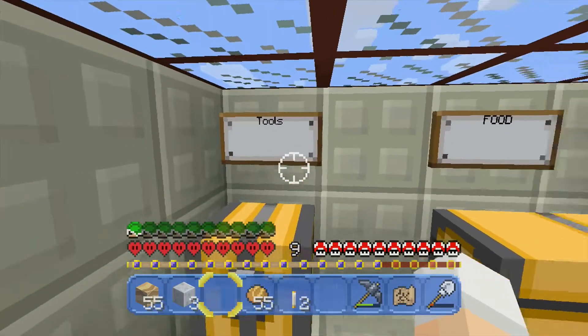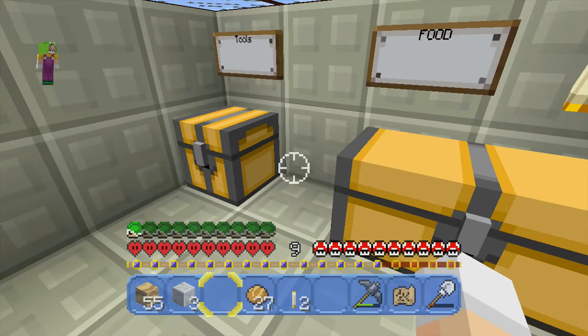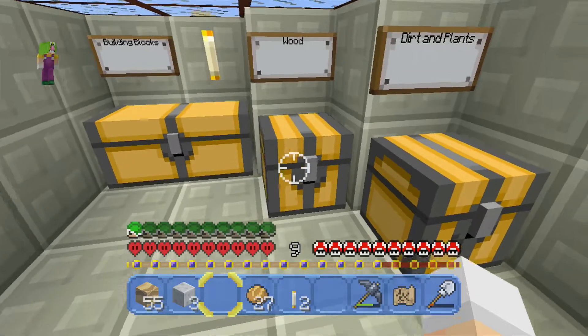The chests are labeled in such a way that my brain can easily parse them. We have food — which is a much too big chest for food. Maybe I'd want to switch that with the tools chest, because there's no way I would ever have this much food. And there are the tools, dirt, and plants. The plants are based on Mario power-ups, which I think is really adorable. I quite like that. I like the Mario texture pack in general.